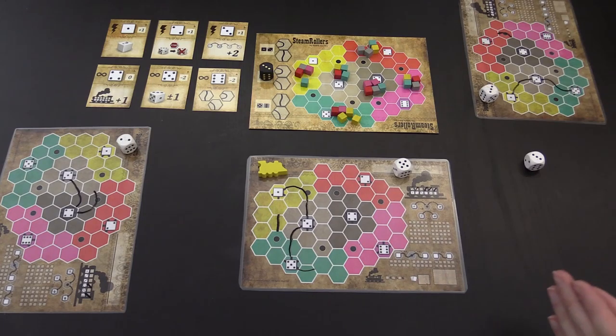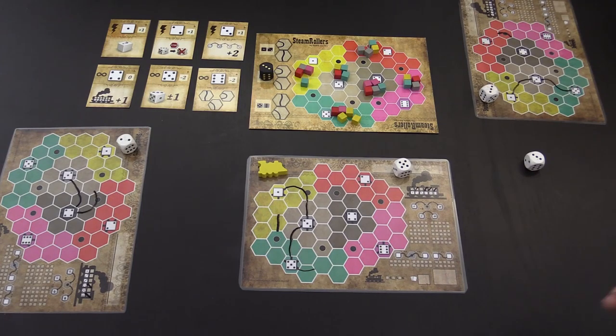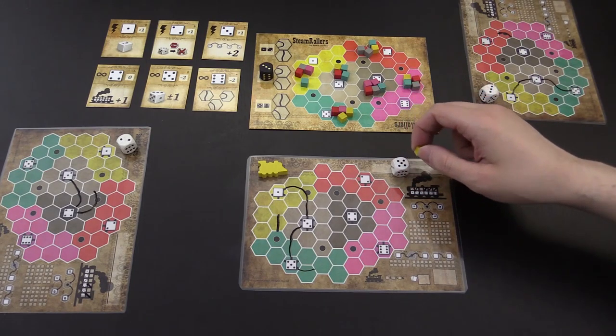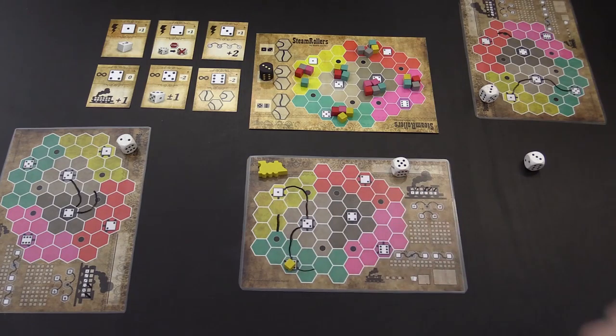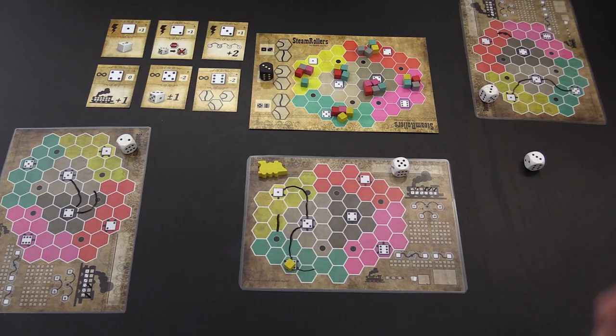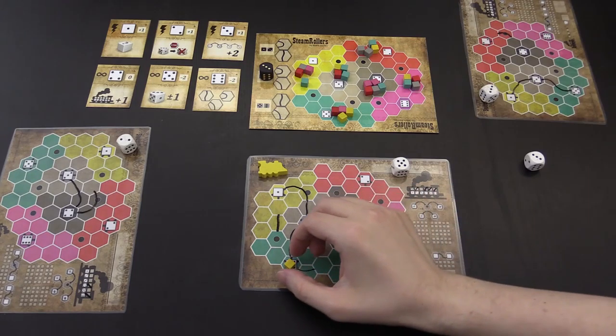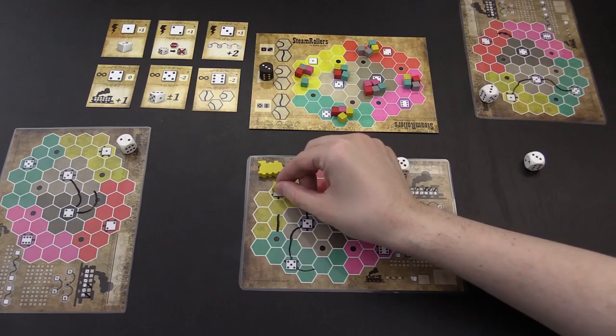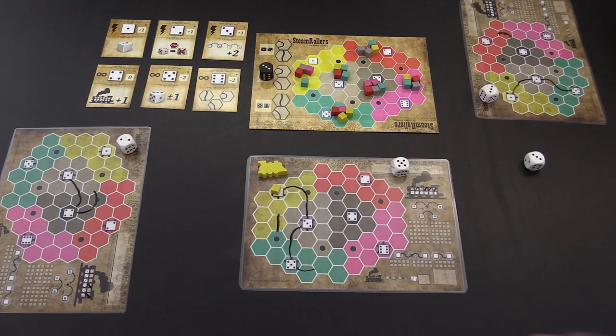Thirdly, you can choose to make a delivery, in which case you pick a good from the region corresponding to the die value. It effectively appears in the city with that value and must be delivered to the city corresponding to the color of the cube. Here I'm going to use three links — one, two, three — and that tells me how many points I will earn for making the delivery, three, and also the minimum strength of my locomotive, which is three, and I have that much.